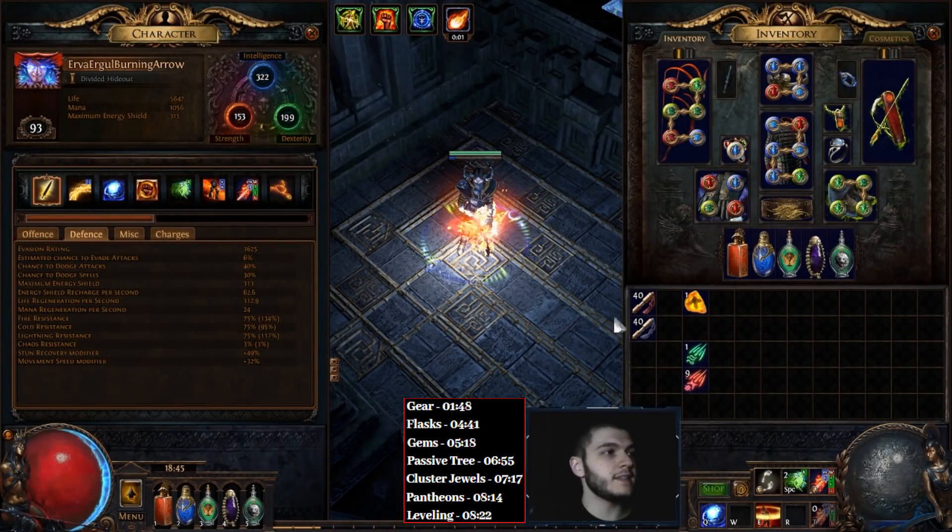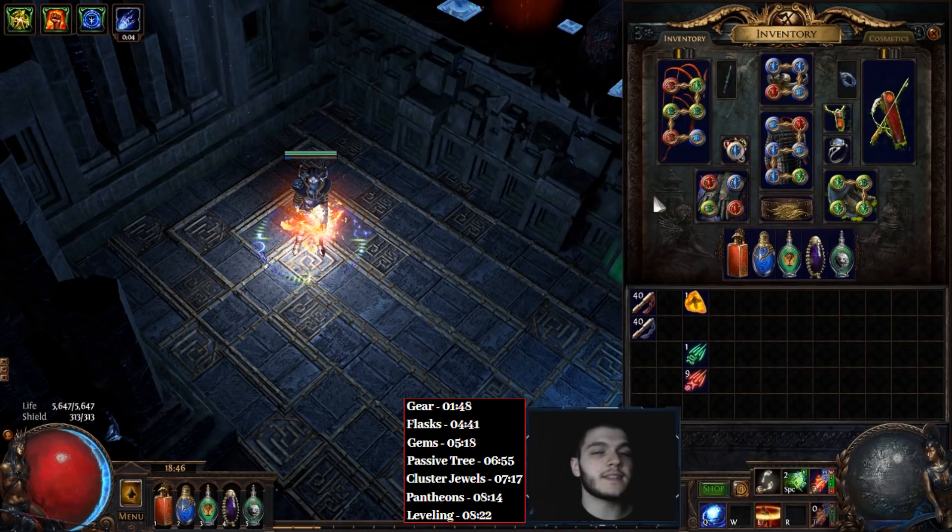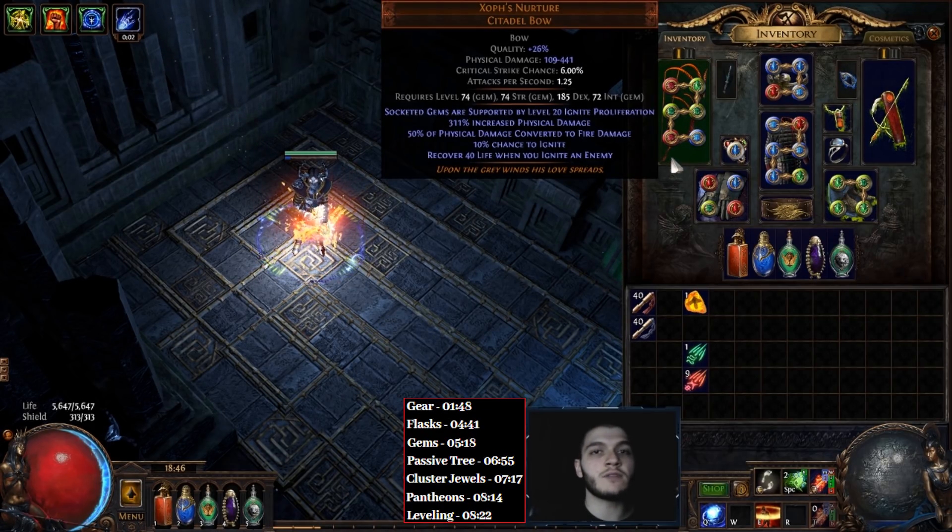Before we talk about the gear, I just want to say don't be intimidated by some of the items I have, because as you can see, I'm quite a bit over-capped on my resistances. Regardless, let's get into it. For our weapon, we are using a Xoph's Nurture — it's a 1 Chaos Bow that has really solid base damage.